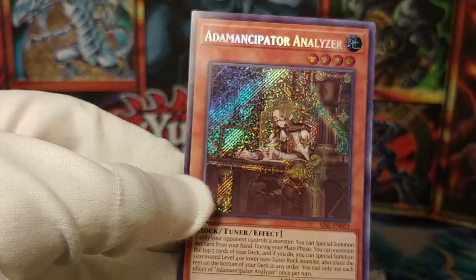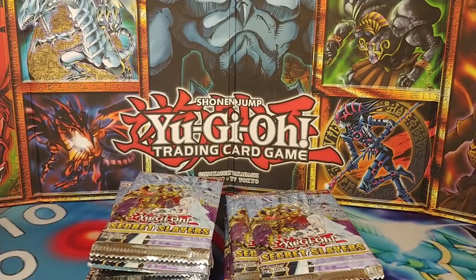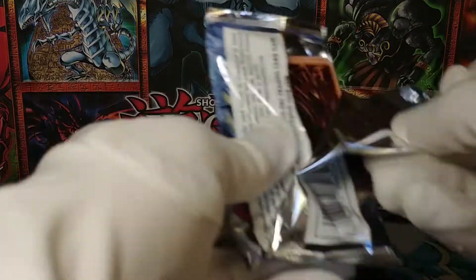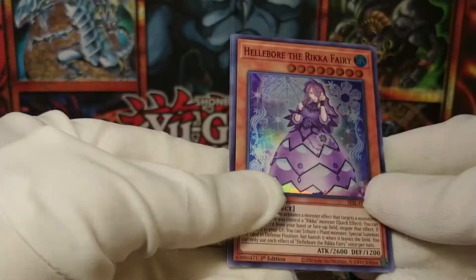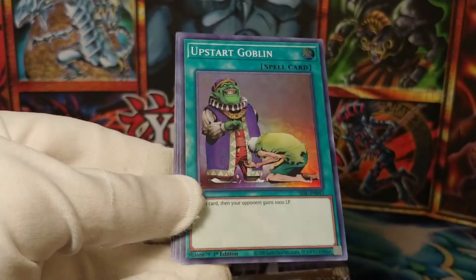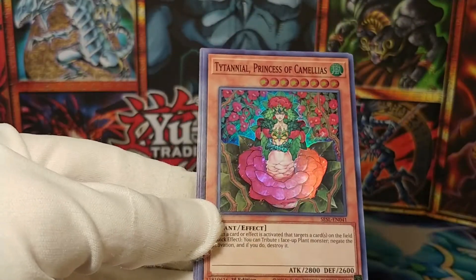And Atemancipator Analyzer. This one is not worth nearly as much, but still — Atemancipator cards. Gotta build that rock deck. We've got another Rika Fairy right here, and Upstart Goblin. That's probably not a bad pull, actually — foil Upstart Goblin? That's cool.